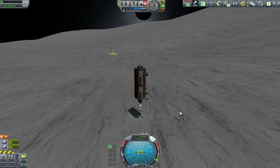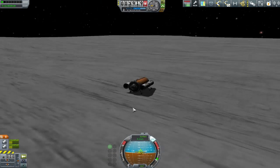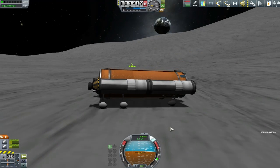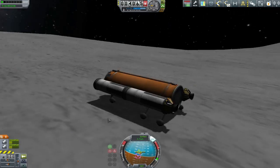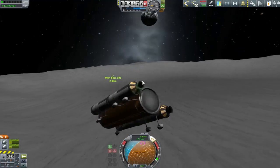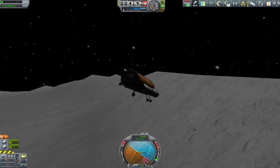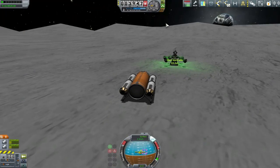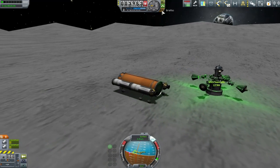Here we are, less than 10 metres off the floor. We finally put down — so much joy at this point! Made a quicksave, and now we've got about half an hour's worth of driving to do across the flat plains of the Mun. I'm not going to subject you to the same level of detail as the landing — I'm just going to show you all the acrobatic bits, the explosions, and eventually we make it to the base. Amazing!